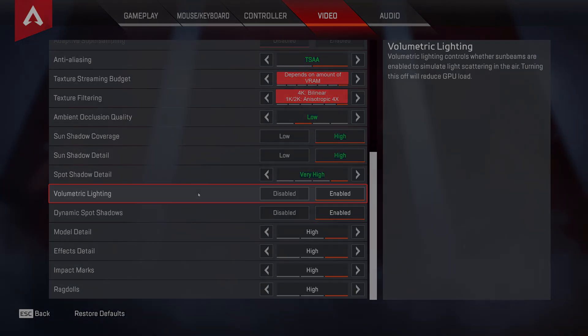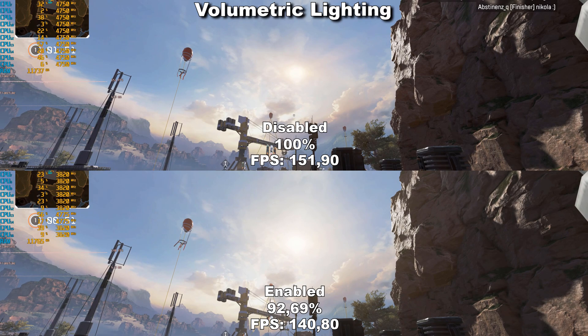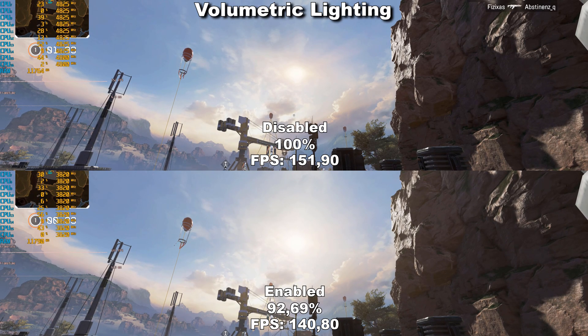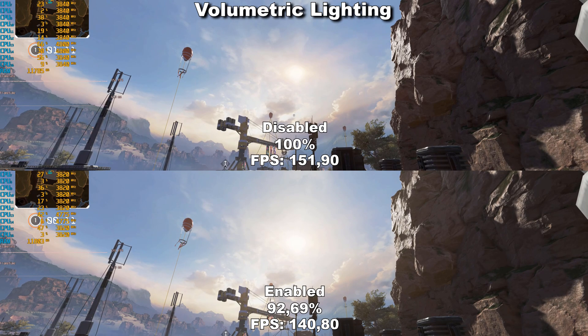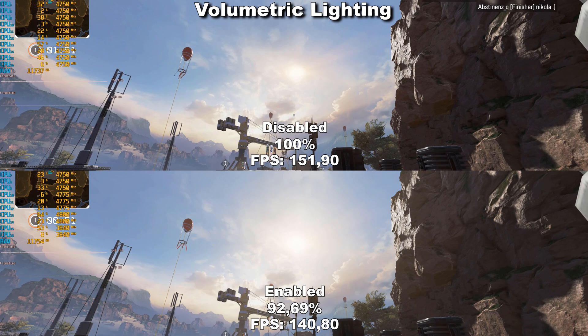Next up we have Volumetric Lighting, which enables sunbeams and other general light scattering effects from the sun inside the game. This is most noticeable while you're looking directly at the sun or inside a house with a skylight where you can see sunbeams coming in. The sun does get a bit brighter and the light scatters instead of just being one globe shining, which looks nicer. However, it can be very distracting and make it more difficult to spot enemies if you're looking in the direction of the sun. That plus losing around 7 to 8% performance means this is definitely something you would want to disable, and that's my recommendation.